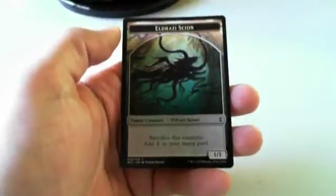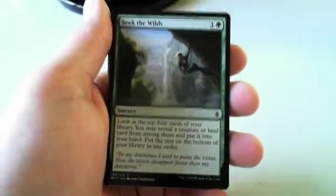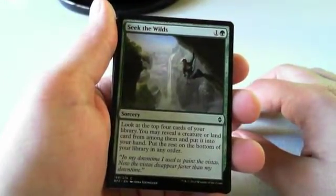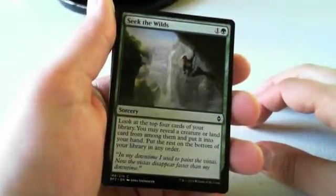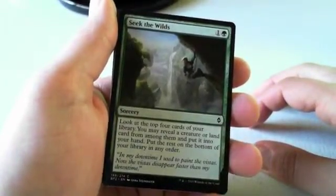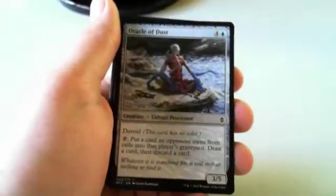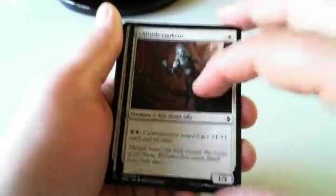On to the next pack. Another Narcon Assassin — not exciting. Seek the Wilds: I've come around a lot on Seek the Wilds and Anticipate. This format doesn't have many two-drops, and having something proactive to do on turn two is nice, just sculpting your hand slightly. The tempo is a little less important in this set than many others. Oracle of Dust is fine but not exciting. Alter's Reap — garbage. Sheer Drop! Now we have a card to pick. This is a card you'll always play in your white decks — even in my aggressive white decks I'm running one or two.